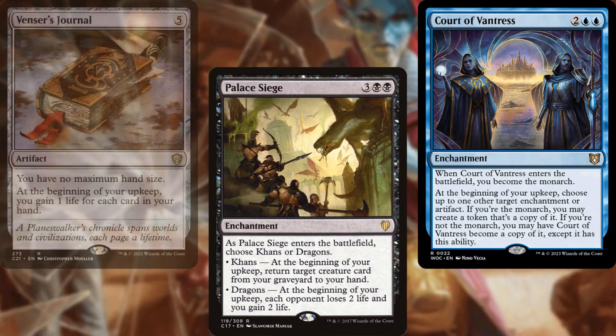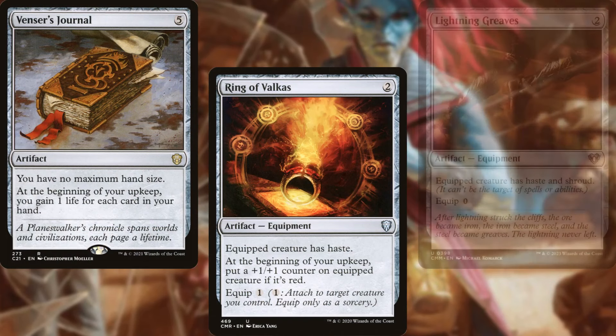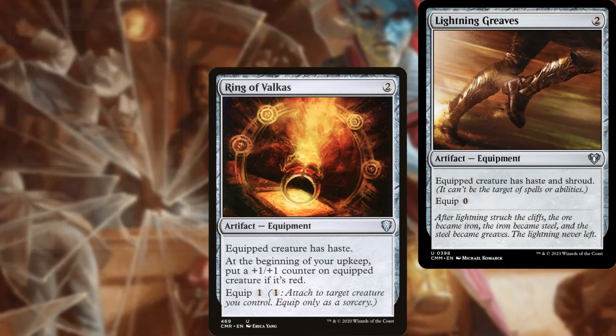Supporting our plan, we've also got Venser's Journal, Ring of Valkus, Lightning Greaves, and Swiftfoot Boots.